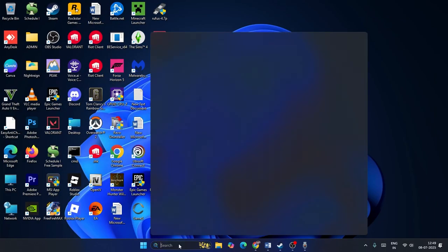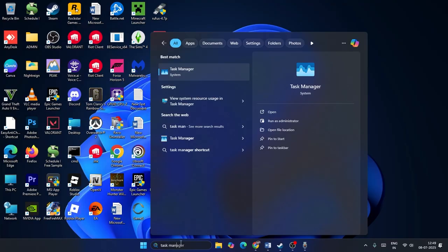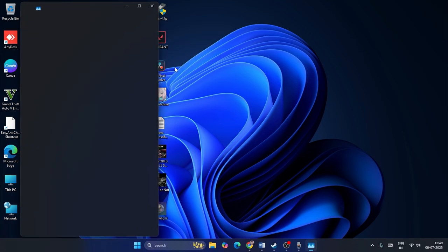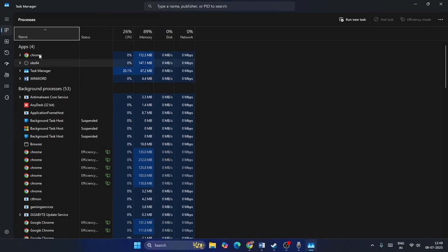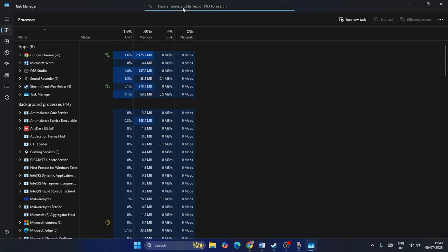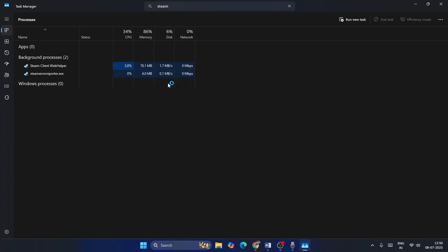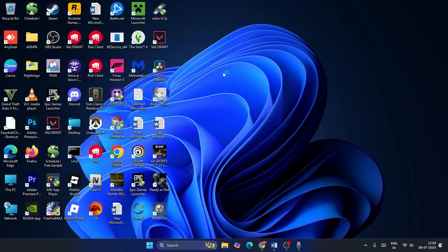The first step is to go to the search bar and search for Task Manager. Click on Task Manager and expand it. If you find Steam running here, or you can search for it, right-click on Steam and go to End Task, so that Steam is completely closed.